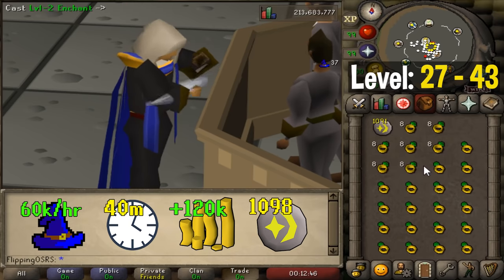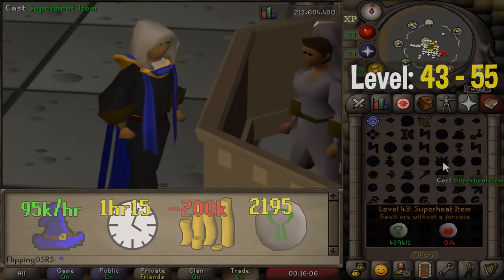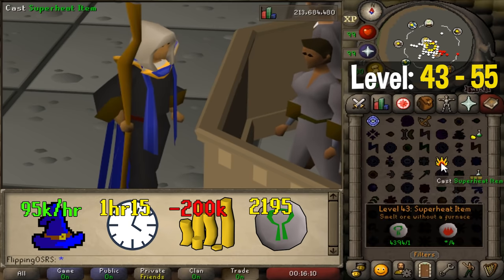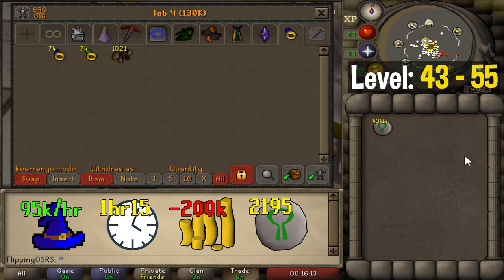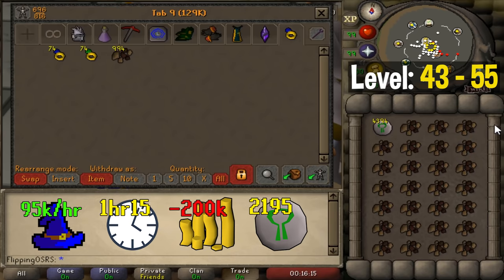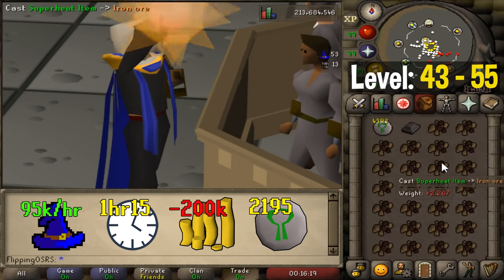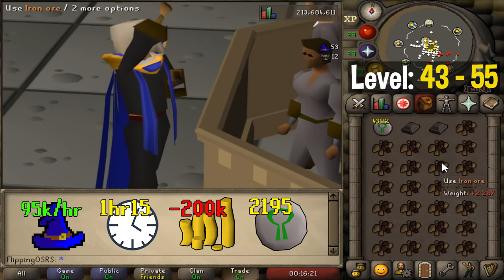From 43 to 55 I'd highly recommend casting the superheat spell — it gives incredibly good experience per hour at that level, and on top of that it gives you a bit of smithing experience as well. Beyond the level 43 magic requirement, this also has a smithing requirement of 15.